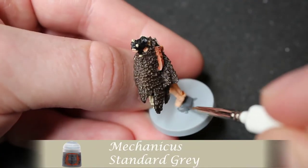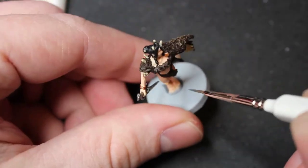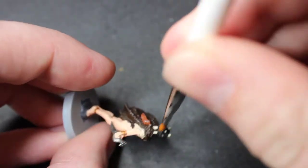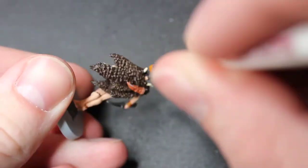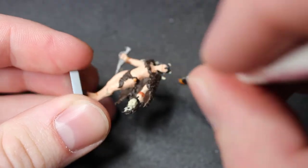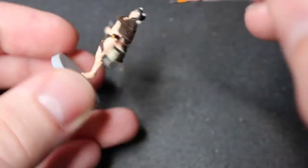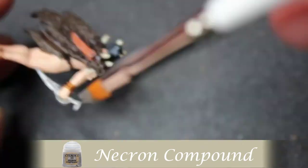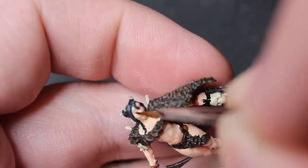Mechanicus Standard Gray - that's my go-to, not a super dark gray, just kind of a normal gray. That's for the kind of rock she's holding on there. I'm dry brushing that same gray to add a little bit of texture and to make it not just pure black.